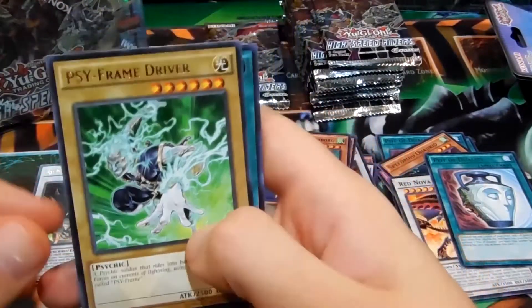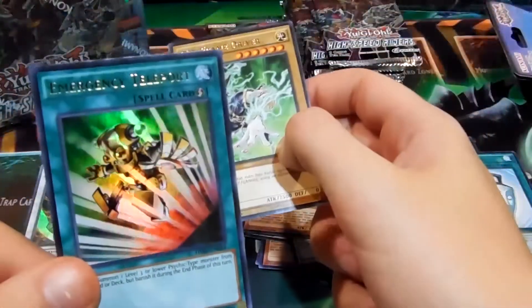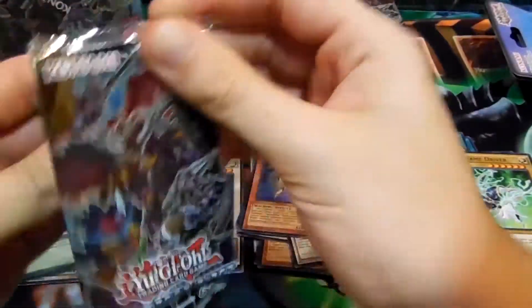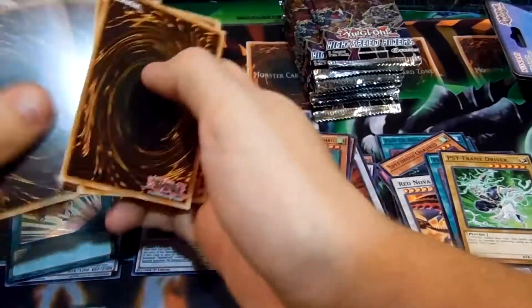Cyframe Gear Driver — awesome, need that for the deck. And nice — Emergency Teleport! Awesome! It's one of the better cards in the set. I actually am probably gonna keep that one. I have this secret I got from the Five D's set, but I might need it for Cyframes — I don't know if it's actually any use for them.